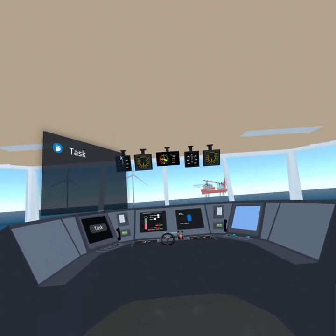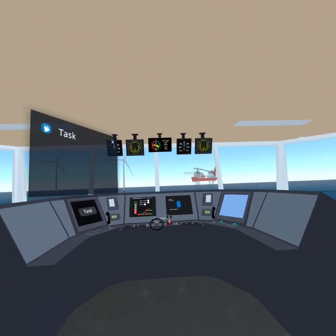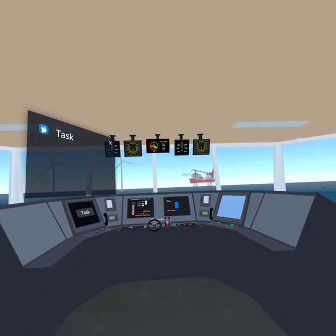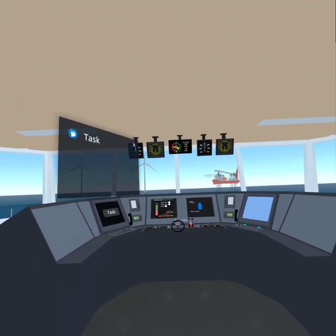Welcome to the ship handling demo. You are on the bridge of the platform supply vessel. This vessel brings various supplies to offshore rigs and wind farms and assists with the daily operations of offshore structures.